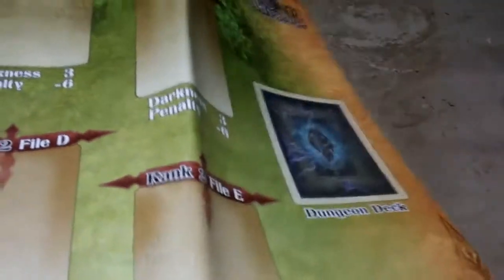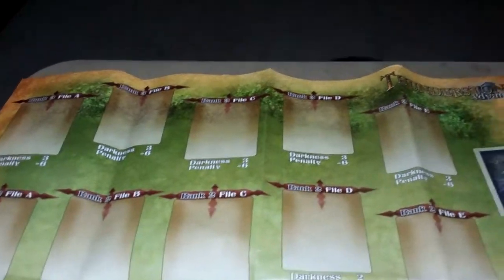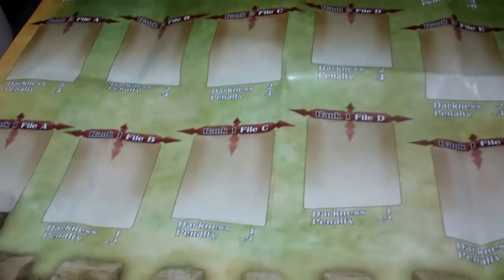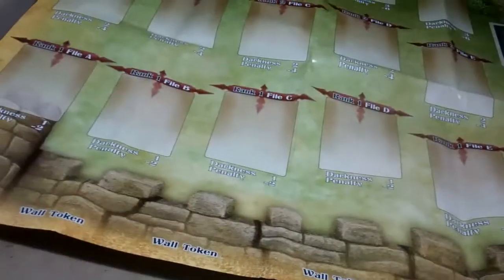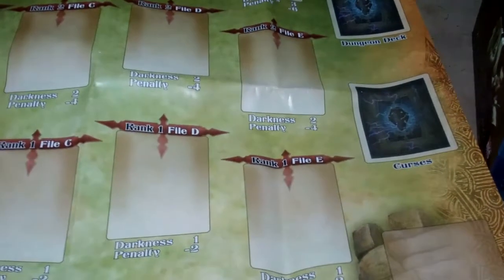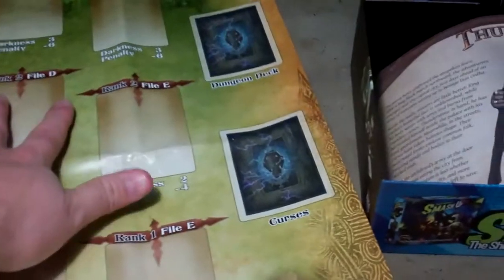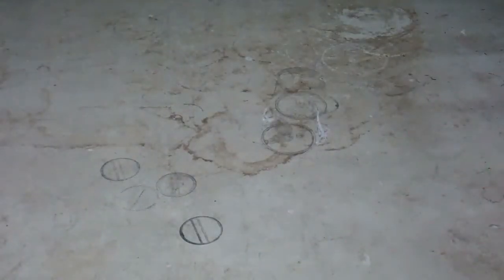This one comes with a poster. The base game comes with a fold-out board like this — it looks like almost a tower defense setup. You have your walls here, a dungeon deck, a curse deck, and then rank one, two, and three. That's a different board setup than comes in the original game.